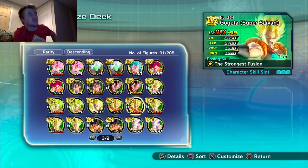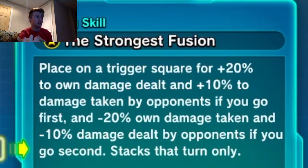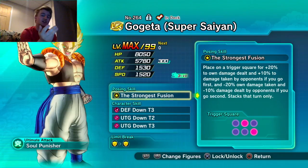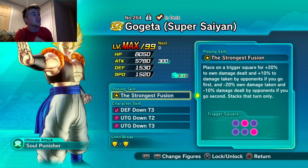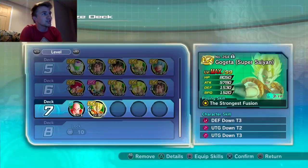I'm going to put Gogeta on there because he is a very top tier figure. His posing skill, Strongest Fusion, is placed under trigger square for plus 20 to own damage dealt and plus 10 to damage taken by opponents if you go first. If you go second, it flips — he takes 20 less damage and opponents do 10 less damage.